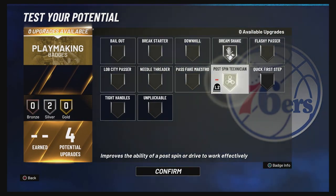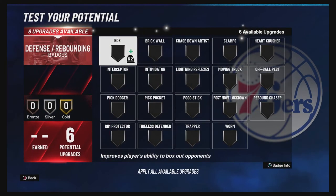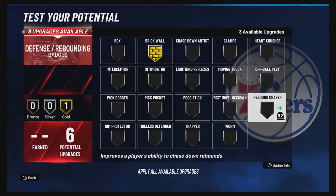For your playmaking badge, you're going to put Dream Shake on Silver and Post Playmaker on Silver. For your defense and rebounding badges, you're going to put Brick Wall on Gold and Rebound Chaser on Gold.